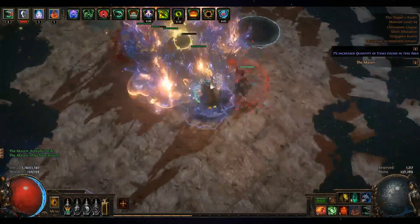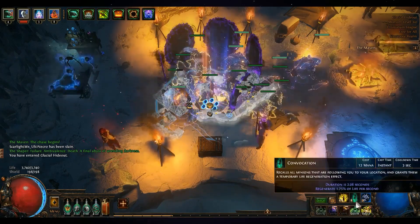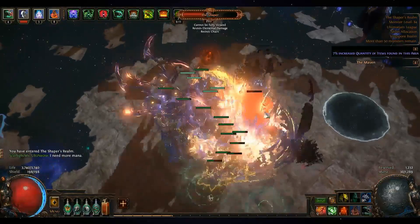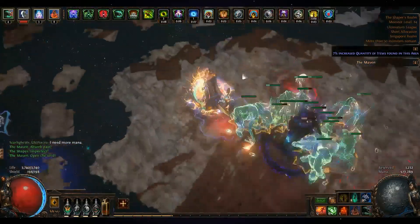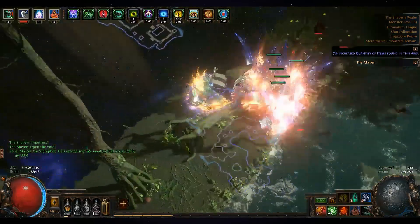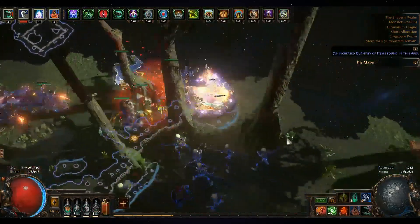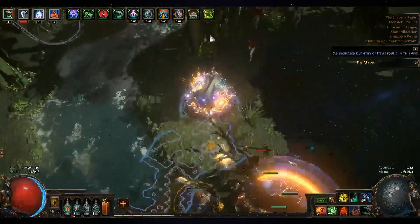Suddenly many of my zombies died — they can't really tank — and I died as well. I misclicked and didn't use my Flame Dash in time. It's a little irritating having to respawn zombies. Whenever the Shaper uses lasers, try to go to the opposite side and use Convocation to reposition your minions so they don't tank the full laser damage. Your zombies at this point aren't very tanky, so they tend to die pretty often.